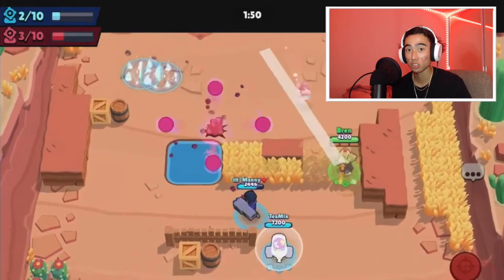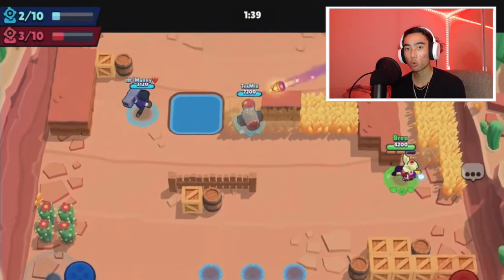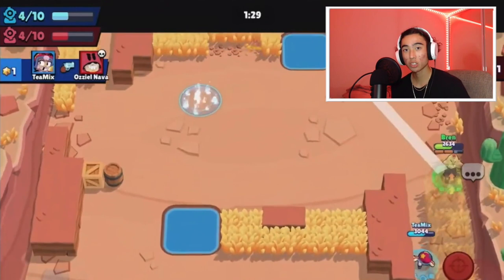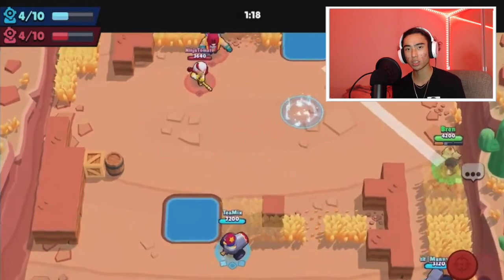The last tip is to use Mandy's super when you know your opponents are low and they're trying to heal behind a wall. Even if they're camping in a bush and you think you know where they could be, you could try a Hail Mary super and try to finish them off. It's better to roll the dice if you know they're low, because her super does quite a bit of damage. That is why Knockout is so good for Mandy — you'll see a lot of people hiding behind walls, low on health. If you see them hiding and trying to heal, go ahead and use that super, Hail Mary it, and get that kill.